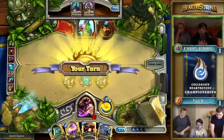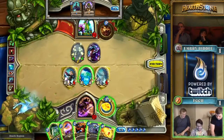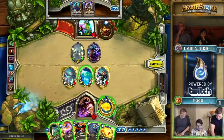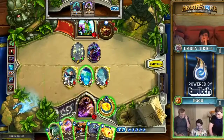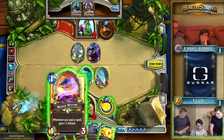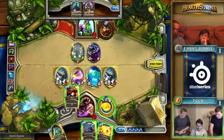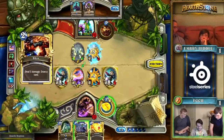Dr. Boom is probably one of the best pickups in their deck going into turn seven. Florida Gulf Coast draws a Fireball straight away, so they'll continue to have the right answers in the right situations. But this is a turn where they have a lot of options on how to proceed, and that Shade is still looming — there's not really a lot telling them which exact direction they're going to go.